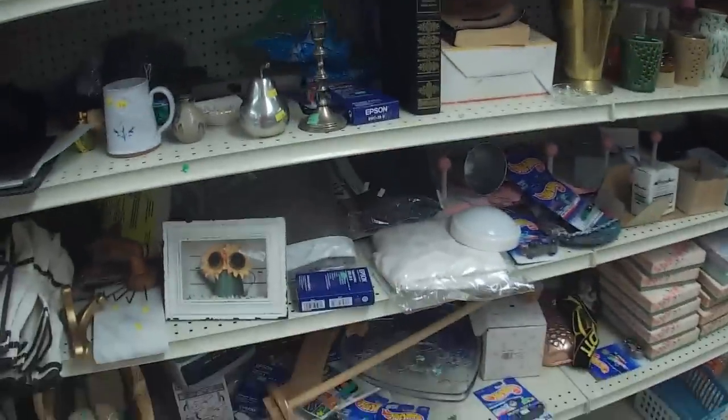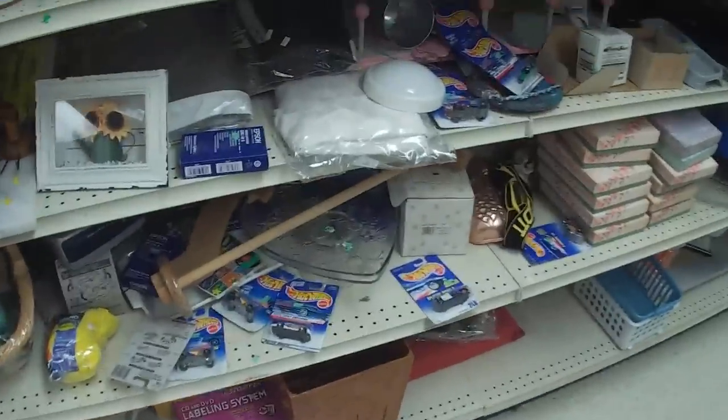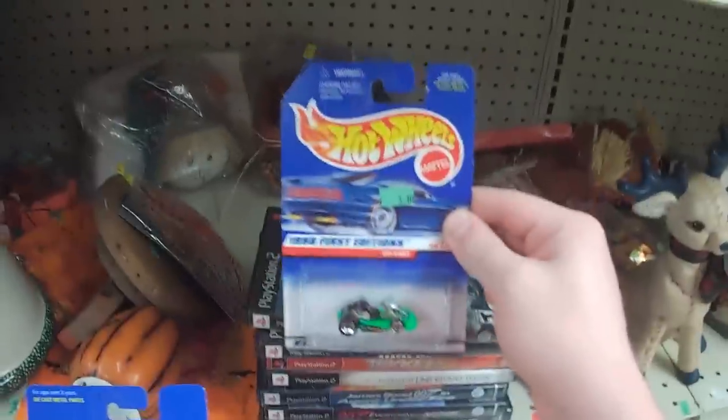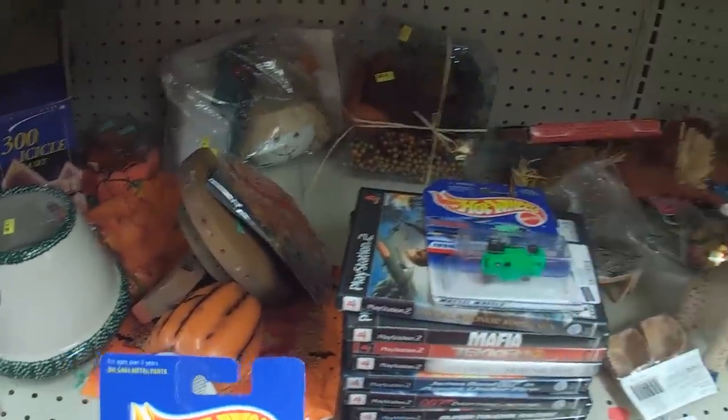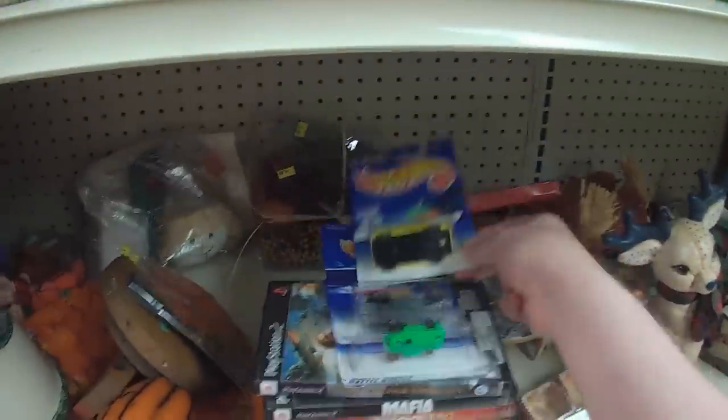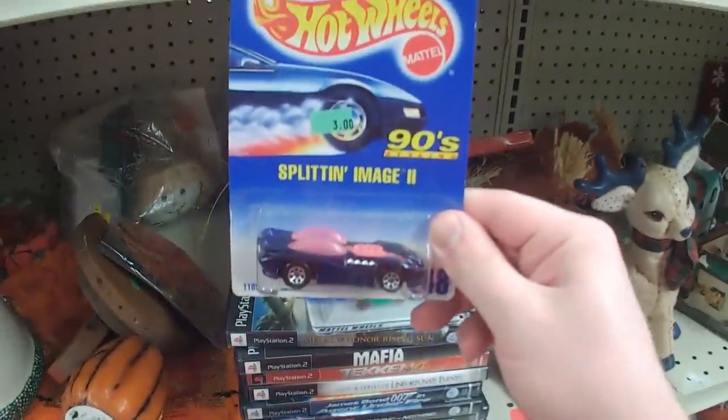As I was about to leave, I saw this out of the corner of my eye: these shelves scattered with sealed Hot Wheels cars. I'm a fan of collecting these, especially the 90s cars. These are some 90s first editions, like the go-kart here, as well as the three-window 34. A 97 first edition yellow Lamborghini Countach and Splittin' Image 2.